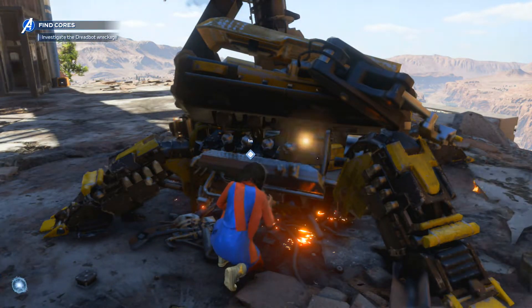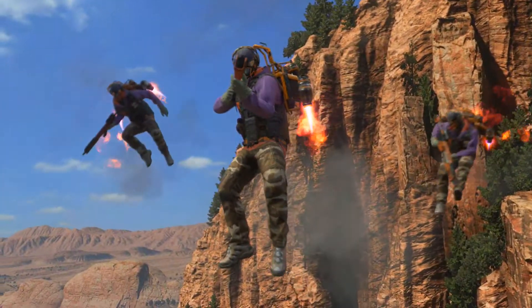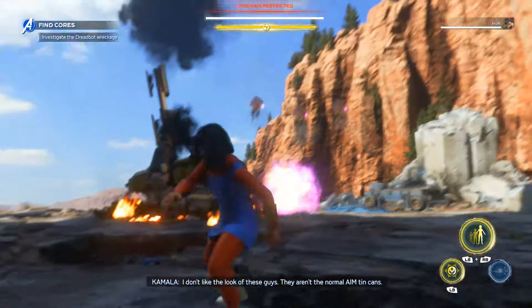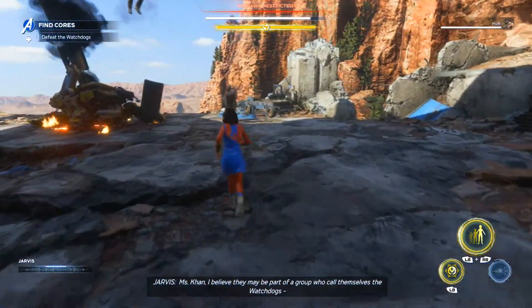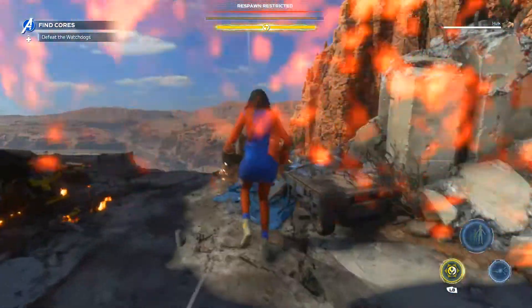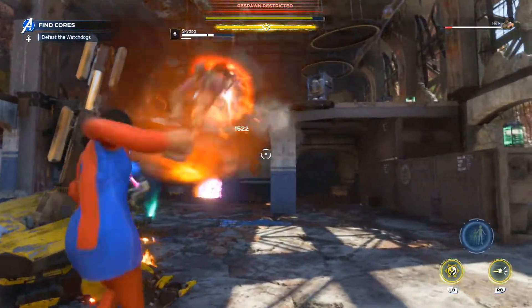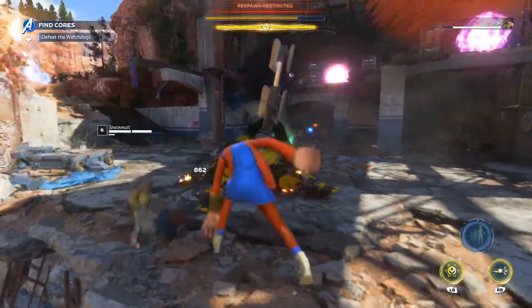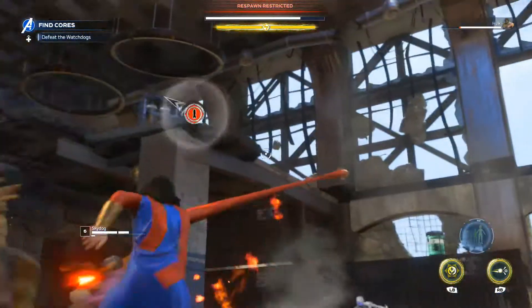Let's see what this is — I don't like the look of these guys. Miss Khan, I believe they may be part of a group who call themselves the Watchdogs, a radical anti-superhero organization. Her ability is okay — it's useful for large groups of enemies, but when they're flying in the air it's kind of tough.